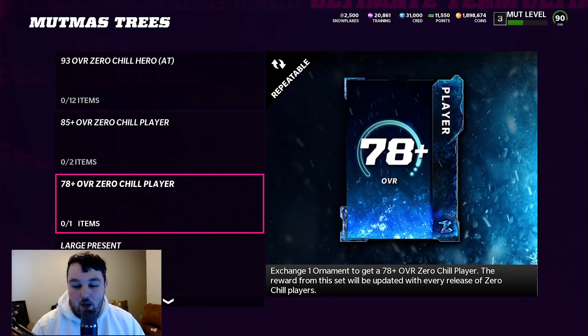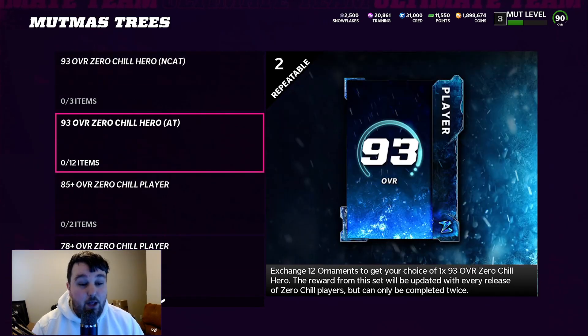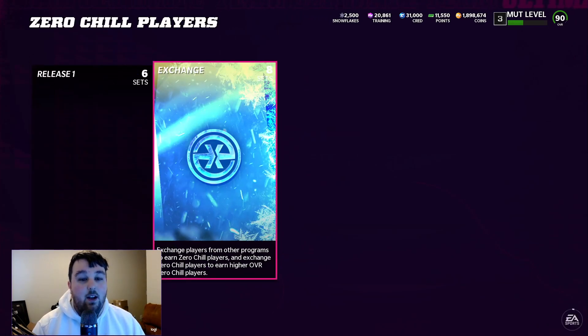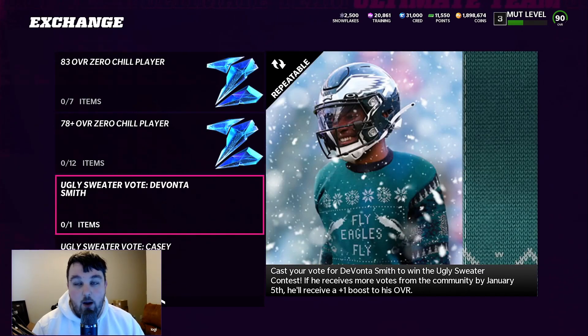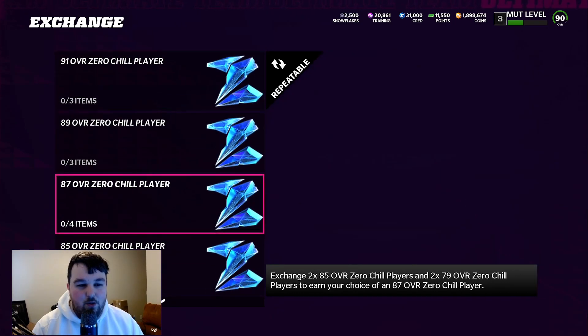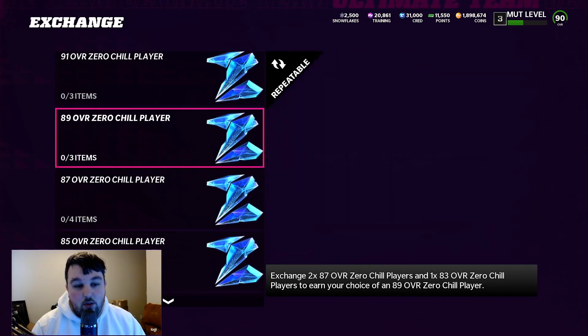There's a repeatable set: exchange one for a 78-plus, or two for an 85-plus. You can exchange 12 for an auctionable 93, or three for a non-auctionable 93, and you can do that twice. For Zero Chill players, there's an ugly sweater exchange set from House Rules to get either DeVante Smith or Casey Hayward — one wins and gets a plus one. You can also exchange regular golds to get Zero Chill players, and turn golds into Zero Chill golds, working your way up through the exchange sets.